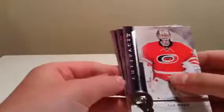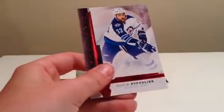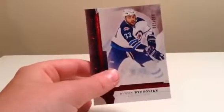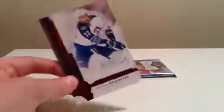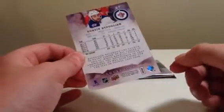Okay, okay, I see something. We didn't get all base. Zach Parise. Kevin Hayes. Cam Ward — numbered. Wow. Dustin Byfuglien — numbered, to 299. What luck! Talking about that Seguin numbered to 599, and now this one's 299. Dustin Byfuglien. Wow.